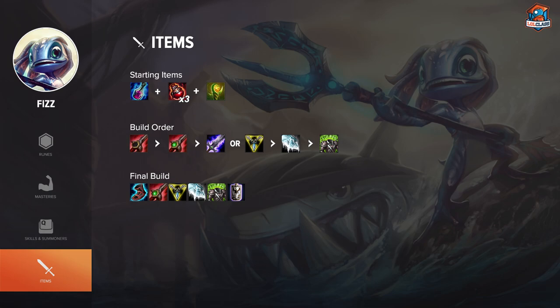For the item build on Fizz top, you always want to start with a Flask and 3 Potions. Rarely, in some situations — if they have an AD top and an AD jungler, say Riven and Rek'Sai — you'd want to start Cloth Armor and 5 Potions, but otherwise stick with the Flask start. After that, look into rushing your Cinderhulk item. If you're facing something like Rumble, you might want to rush a Cowl instead, but most of the time you'll rush Cinderhulk or Scirmisher's Sabre. After that, go for tanky items or items that give you kill pressure. You can go for Blade of the Ruined King or Trinity Force as your second or third item, but overall you want defensive items like Frozen Heart, Spirit Visage, Randuin's Omen, and other tanky items.